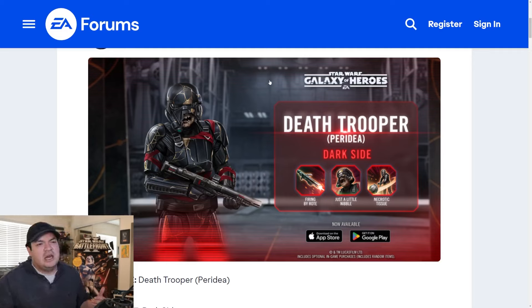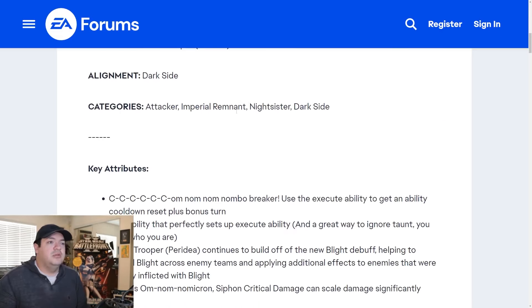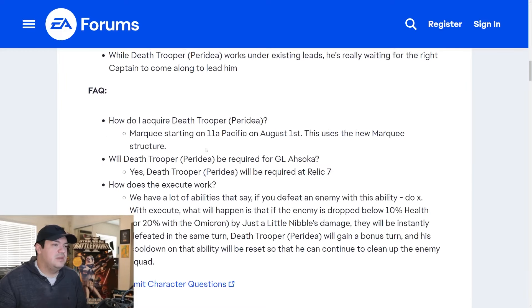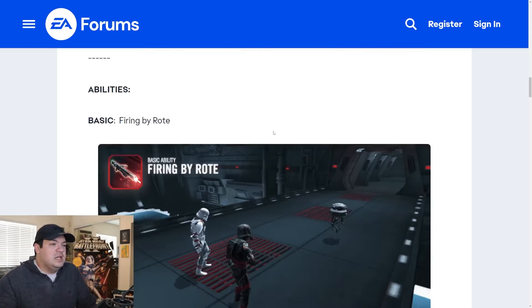The kit looks really good, but I have mixed feelings because it's not what I was hoping for, though they're doing something very interesting with the omicron. He's going to be an attacker, Imperial Remnant, Night Sister, dark side — not really a surprise. You're going to need him for a GL, so good R7, that should be a no-brainer. We all know how GLs work these days.